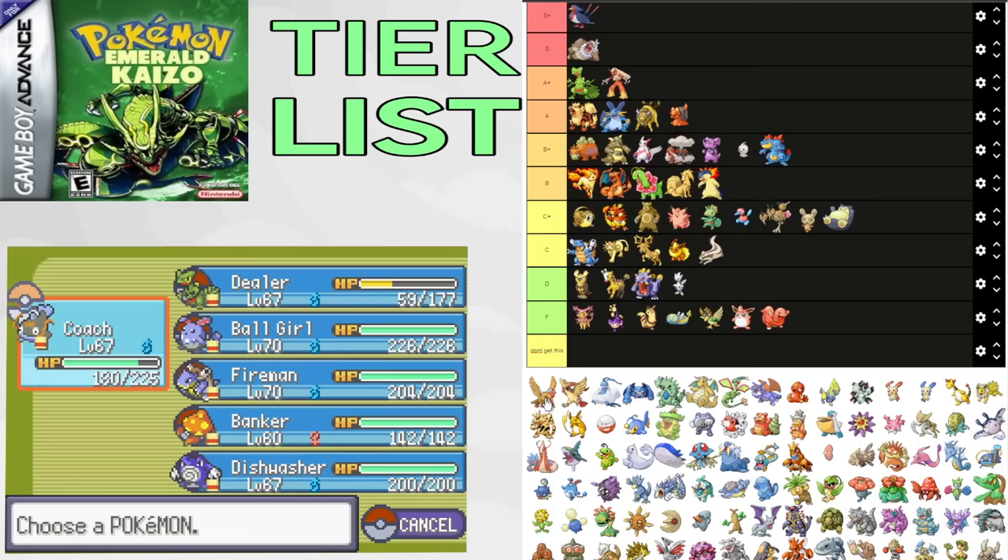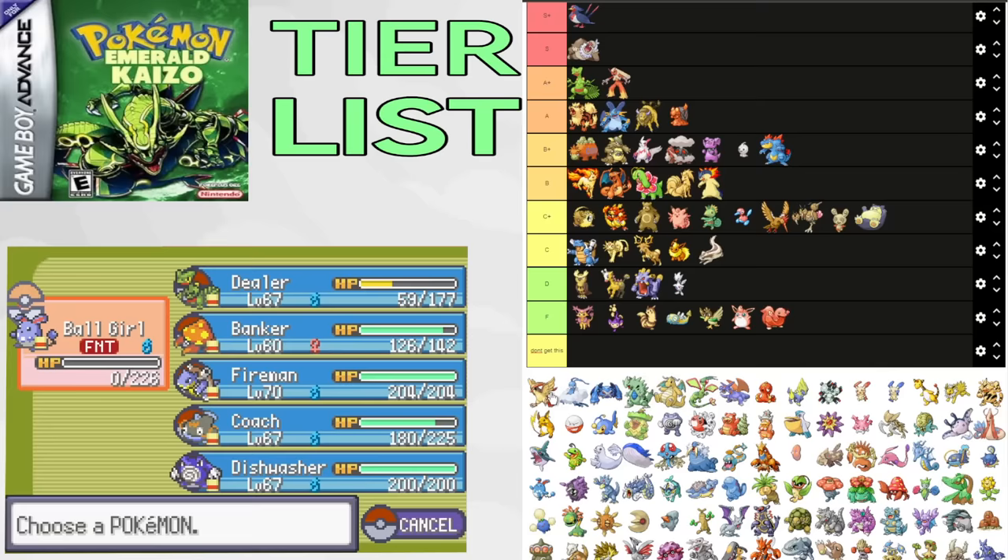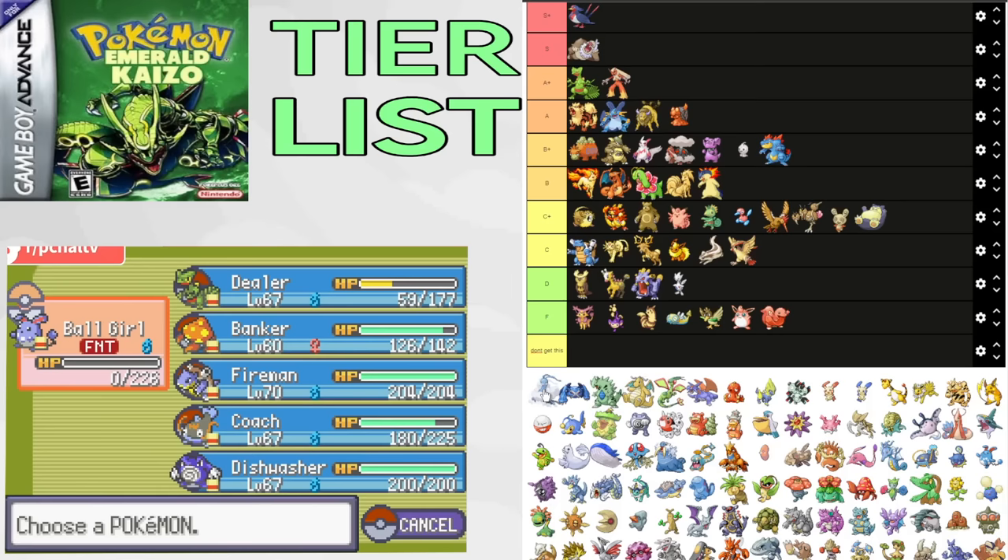Furret is a beast for Brawly as it can Rage Sweep. It's decent for Watson's split and can be a good sac option against Maxie and Flannery. Rage Sweep Furret in E4 is pretty much a meme, but if you get a good nature, it's possible. C+. Pidgeot is a pretty average flying type — you get it by Winona. It does get Sky Attack and Heat Wave. It's pretty decent but nothing crazy. C tier. Altaria has cool typing and is okay for hideout, but doesn't really do too much outstanding. It's just an okay Pokemon. C+.